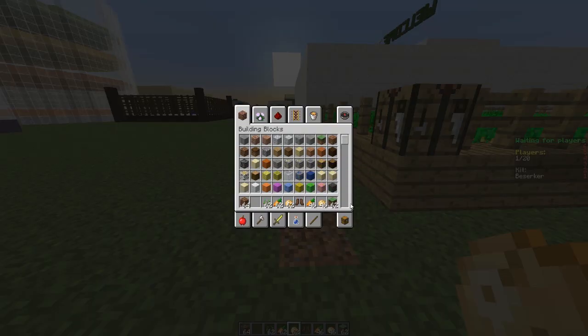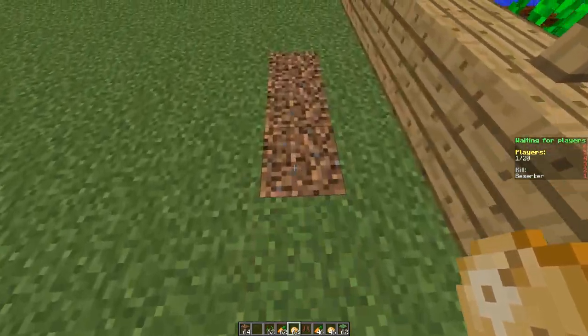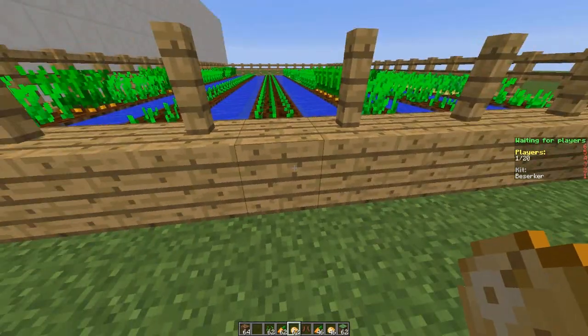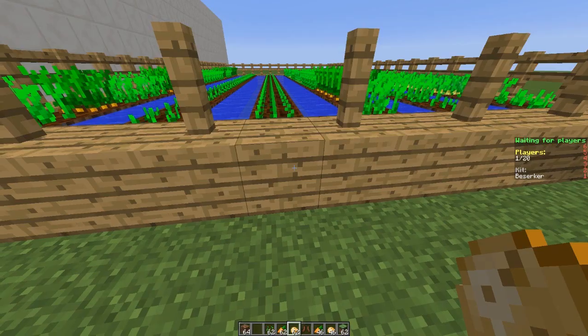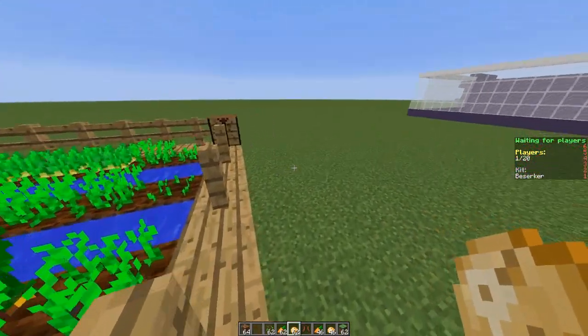Another cool feature is if you put grass blocks in your ninth slot and walk over dirt, it will automatically change it to grass, and it won't even use up any of the grass blocks — which is a really cool feature as well.